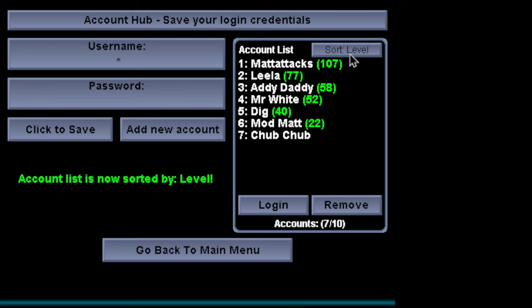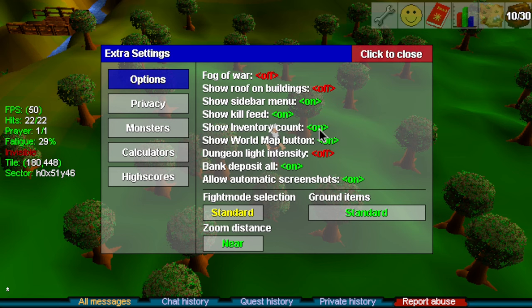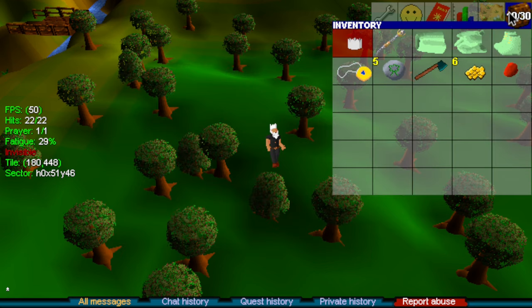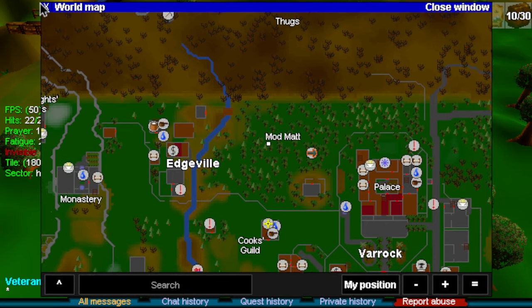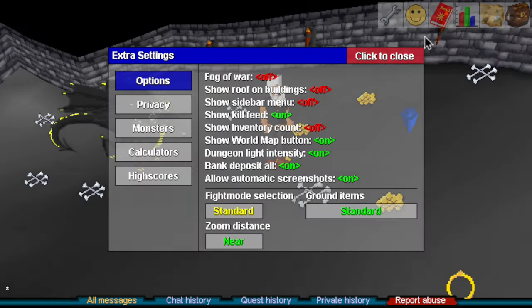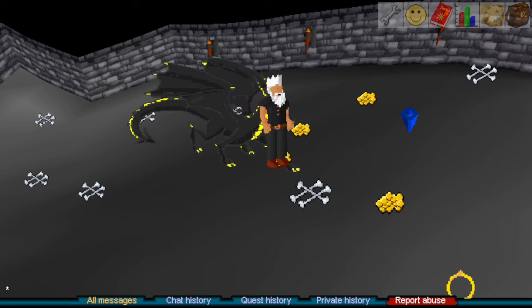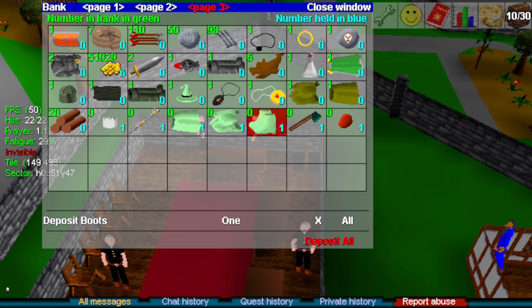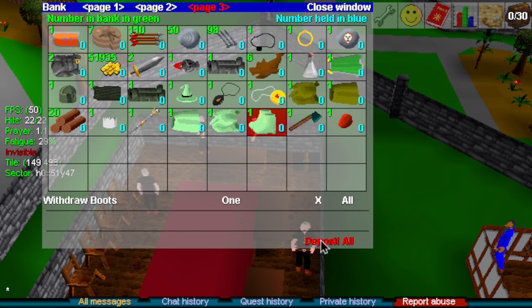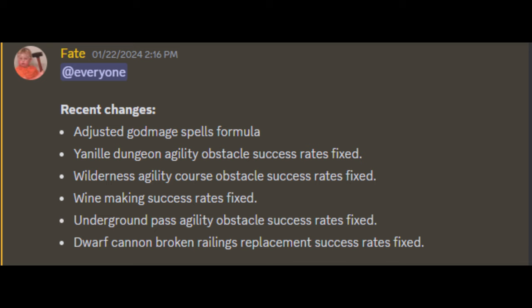Now we have an option to show inventory count on the top right corner. An option to show the world map button. An option to kill the dungeon light flicker — which has been my nemesis — we now have the option to turn that off, the seizure flicker. We have a deposit all bank button now. We have better and more accurate agility success rates.